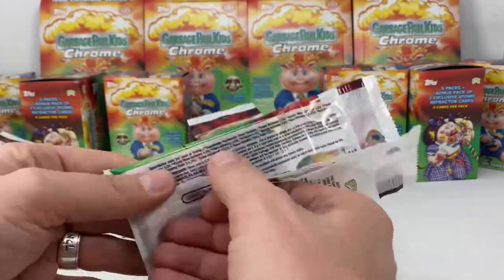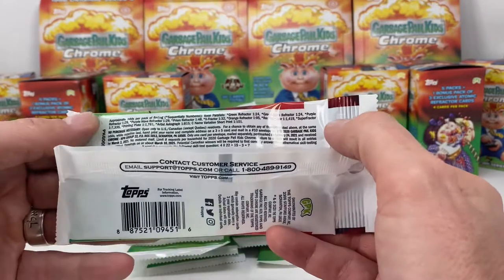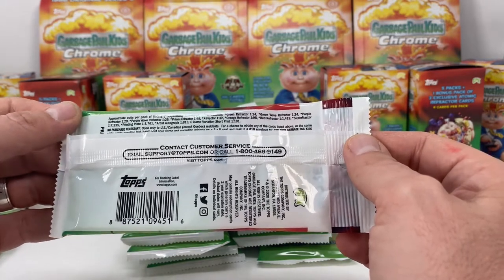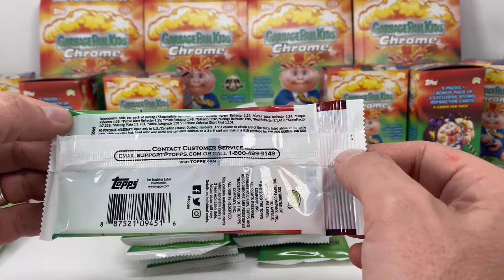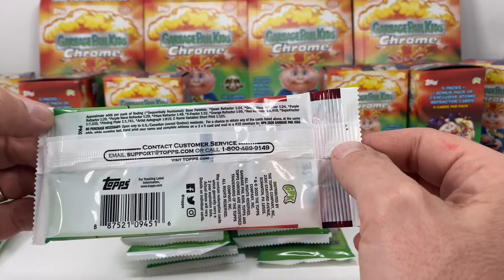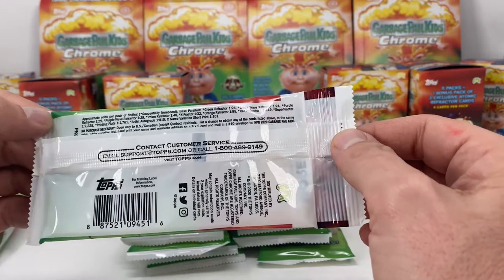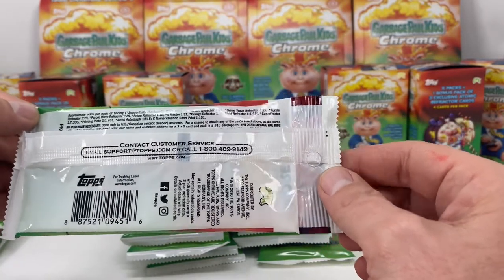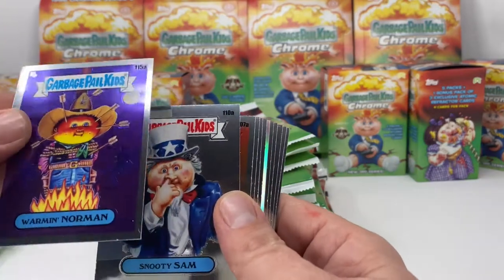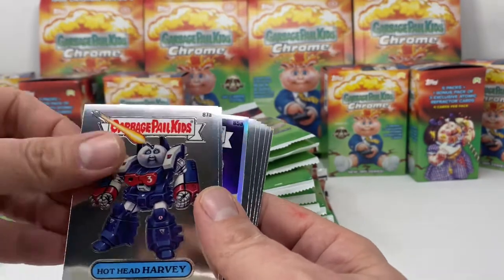In these sets you are able to get X-Fractors, Prism Refractors, Orange Refractors, Red Refractors, Super Fractors — which is the really tough one, one in 7,335 — and a Printing Plate, which is really cool and also not too common. Artist autographs, C name variations, and more common ones like the Purple Refractors, Green Wave Refractors, and Green Refractors. Let's see if we get any of that exciting stuff.